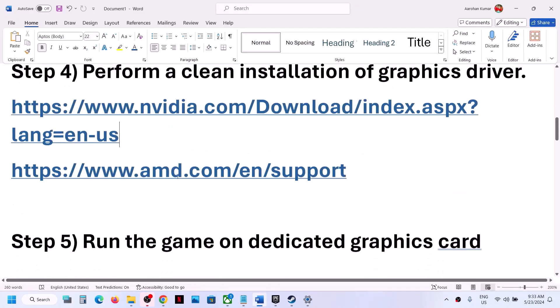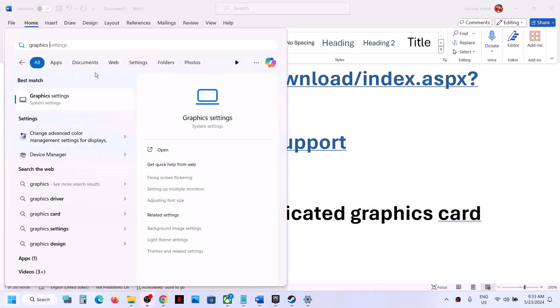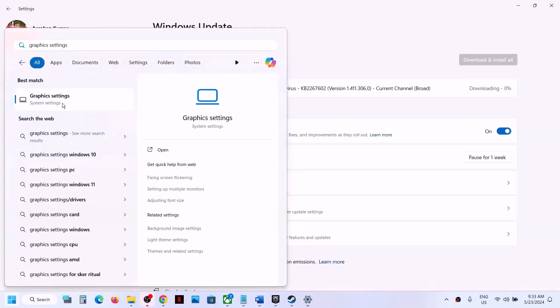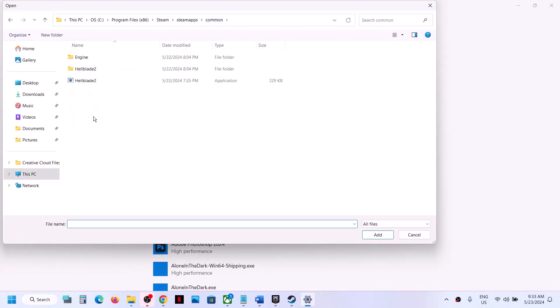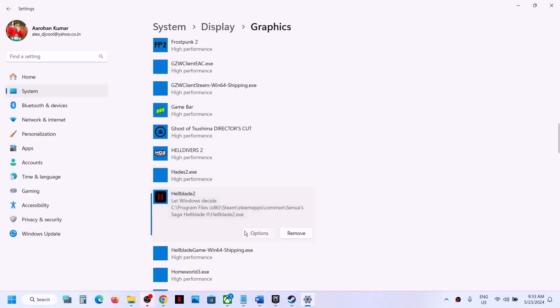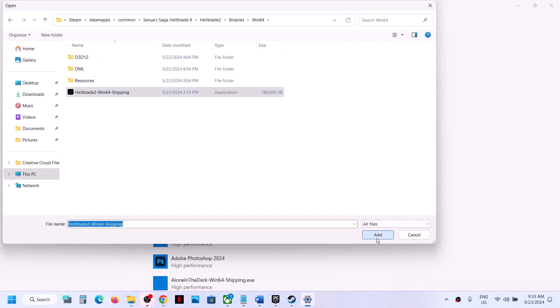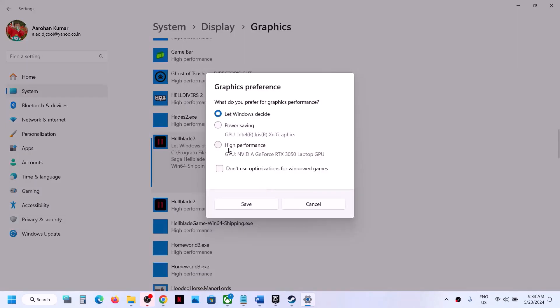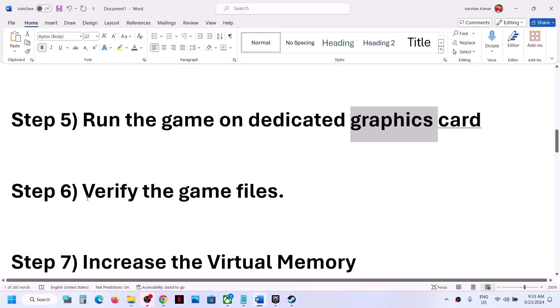The next step is to run the game on the dedicated graphics card. Type Graphics Settings in the Windows search box and click on Graphics Settings. Click Browse, go to the game installation folder, select the game EXE file, and click Add. Once added, click Options, select High Performance, then click Save. Again click Browse, open the Binaries > Win64 folder, select the second EXE file, click Add, click Options, select High Performance, and click Save. Then launch the game.